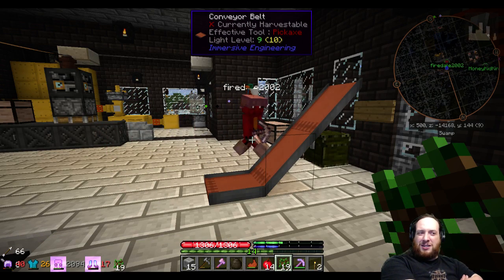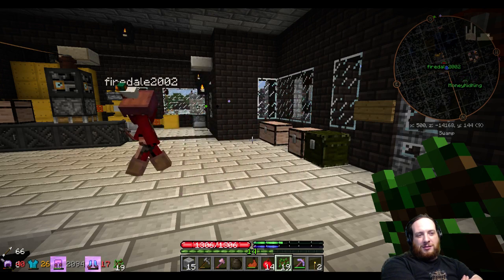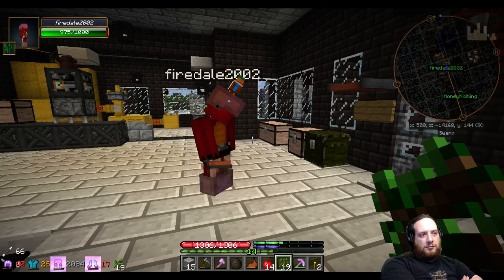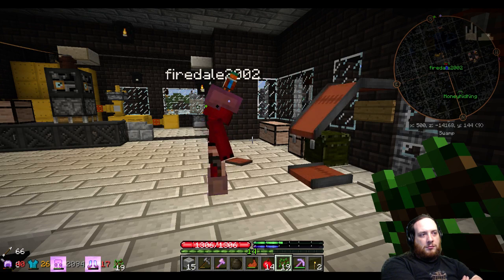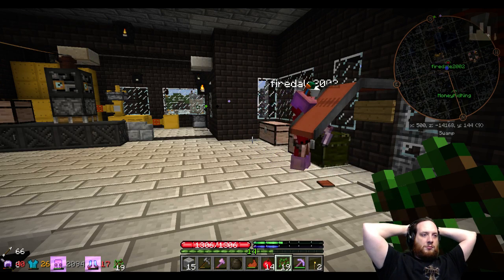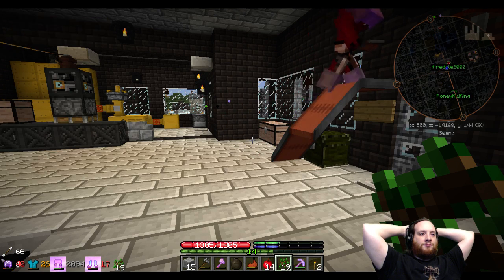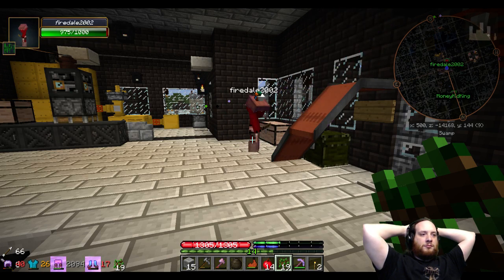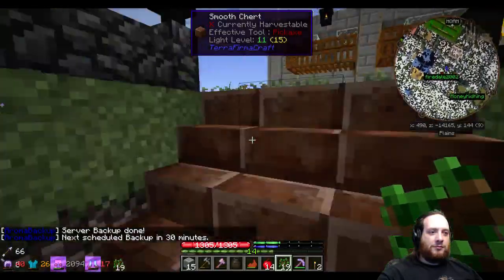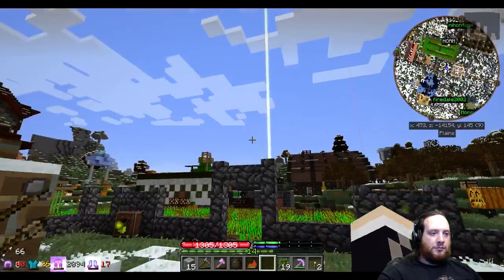With a blast furnace you gotta be careful — you'd have to do it one block higher than the blast furnace. Going down is hard on that thing — you do not go down. That is a one-way trip. You can go at an angle — it don't look like it but it works. You can do that with the bloomery and the blast furnace. That's pretty neat.